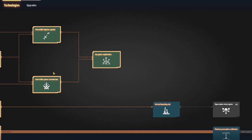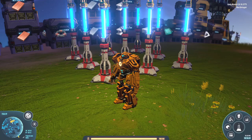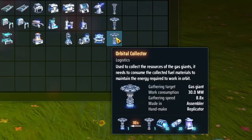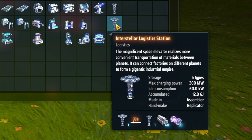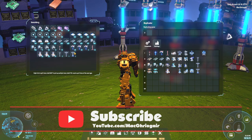It's a later tech. You basically have to research all of this up here and then all of this. To build the Orbital Collector, you need all these parts — it's a lot of parts. You also need the Interstellar Logistics Station, which also requires the Planetary Logistics Station.